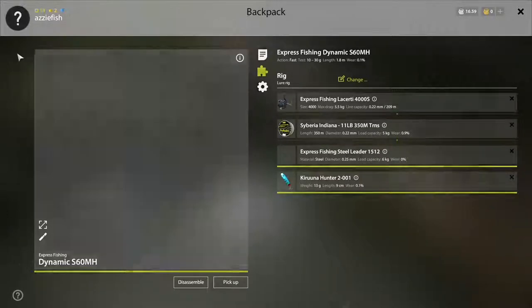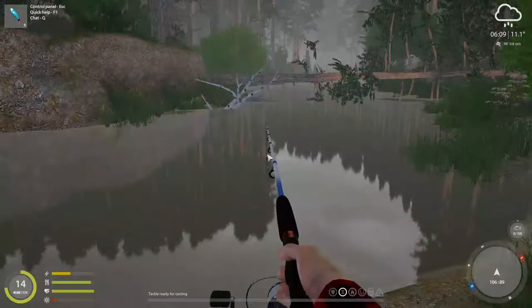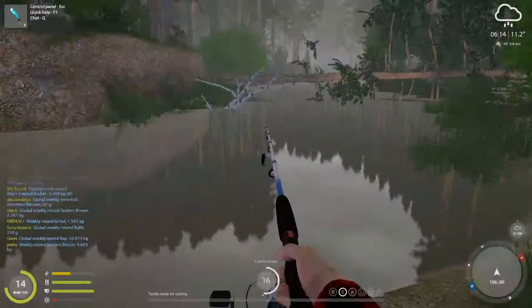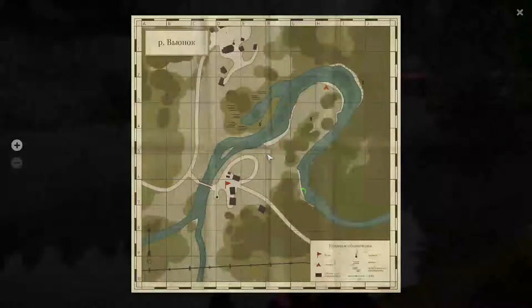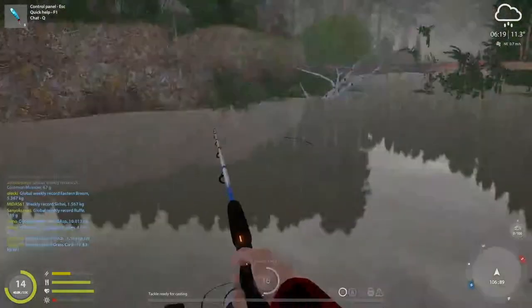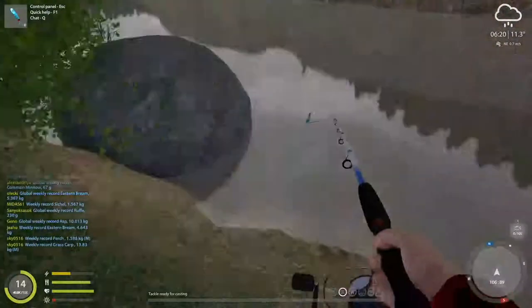I'll show you whereabouts we are on the map. So we're right at the edge here, towards the edge of where you can go. We're going to be aiming round here and also round here, and we're going to see if we can get, as it were, a grand slam of the three fetish fish - the perch, the pike, the zander.